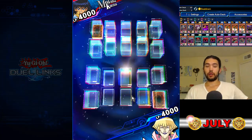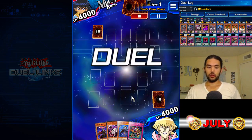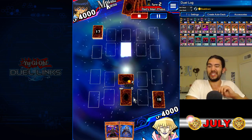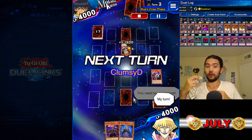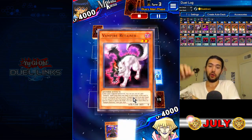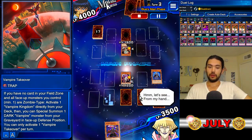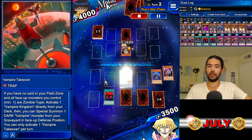Going first against Mokuba again. We got Grimson, Doggo, Grace, and Chain Destruction. We're going to go Doggo in defense position because we actually want our familiars in the graveyard — that's how they get their effects. It's Aliens, and there's our Vampire Takeover. We really want to see that field spell — special summon. Then we're going to go Vampire's Domain because we're getting greedy for the life points.